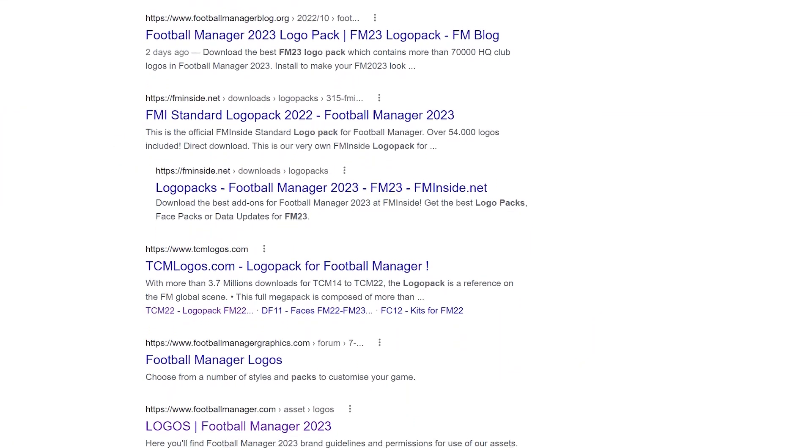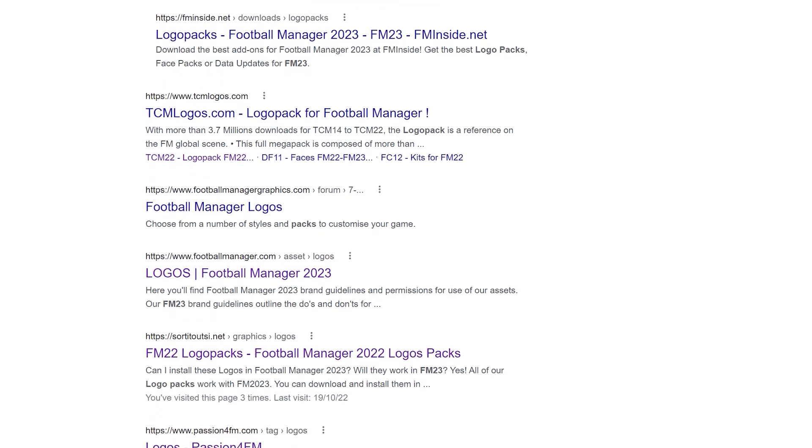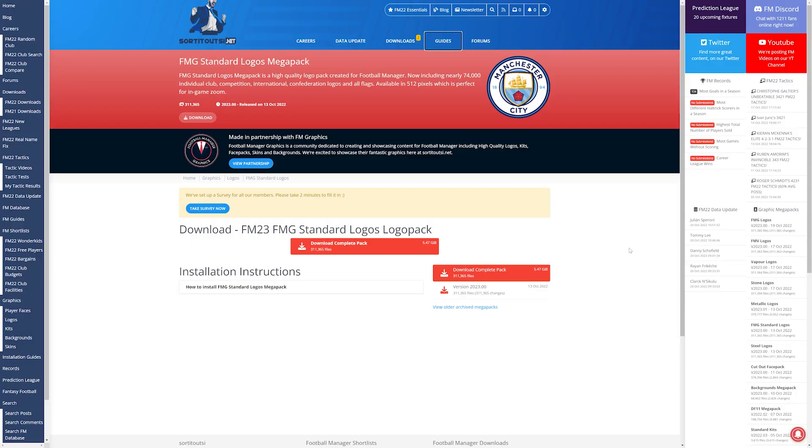Step one is to find a logo pack that you really like the look of. If you just google FM23 logo pack, tons of them come up, so it's just a case of looking through a few and seeing what you like. Personally, I like standard clean logos so I always use the FMG standard logos mega pack from Sorted Out SI — all the logos are as they are in real life with no special effects.